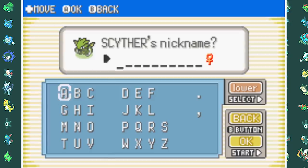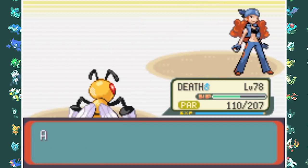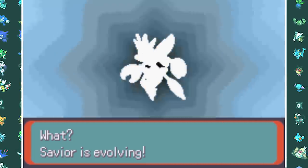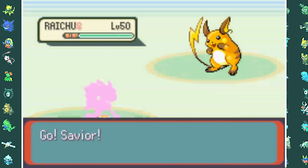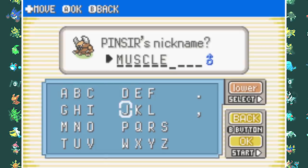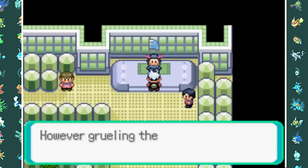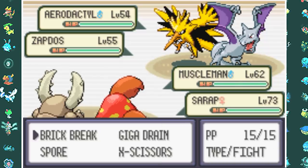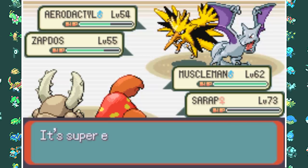Now I finally get access to a good team member: Scyther. I named him Savior because I think he's going to save this run. After that I cleared out the Weather Institute from Team Aqua and my Scyther evolved into Scizor. On one side that's very good because its defense and attack go up, but on the other side it gets a lot slower. Then another rival fight with May — very easy. After that I found a Pinsir in the grass, which is also a very good Bug-type Pokemon. I named him Muscle Man because he's going to be the muscle of the team.